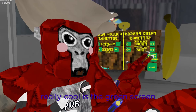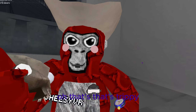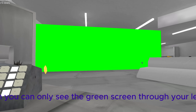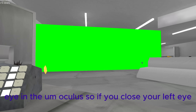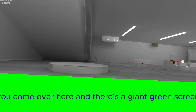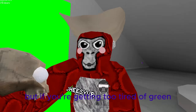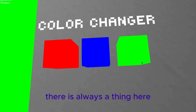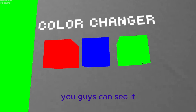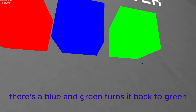The next really cool thing is the green screen. You can only see the green screen through your left eye in the Oculus — if you close your left eye it's literally just a normal wall. But basically you come over here and there's a giant green screen, so you can have any picture behind you. If you're tired of green, you can also change the color — click for red, click for blue, or green to go back to green. You can turn it off whenever you want.